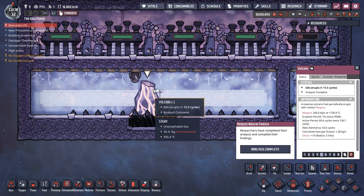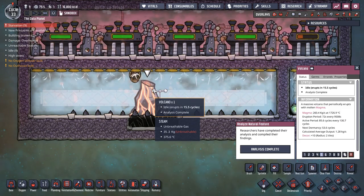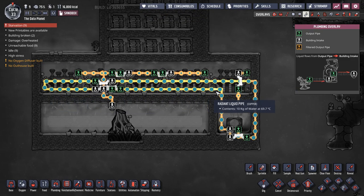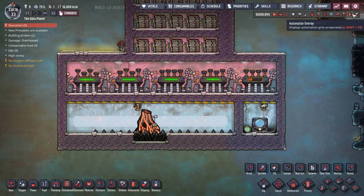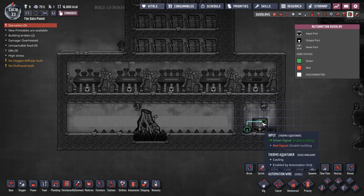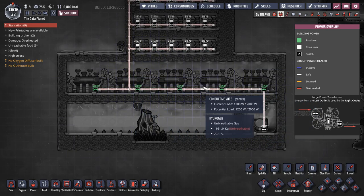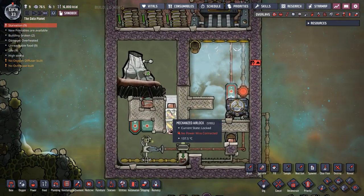Every volcano is slightly different so every volcano tamer will be slightly different game to game. Great system, lots of free power. Plumbing is fairly simple - just running a cooling pipe through the aqua tuner to keep everything cool with temp shift plates. Automation is just one connection: liquid pipe thermo sensor straight to the aqua tuner. For power I've been lazy and run everything on a single wire - realistically you'll want heavy watt wire.